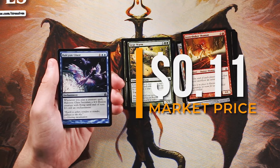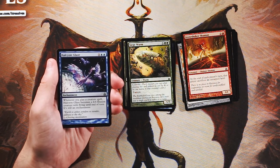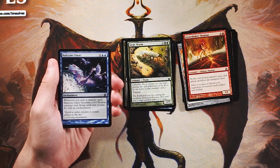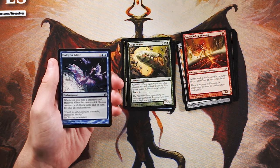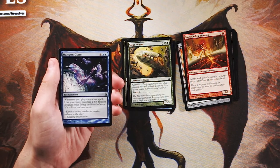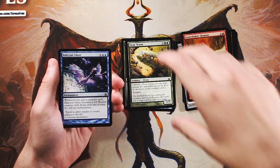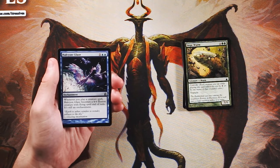Halcyon Glaze is an enchantment for one and two blue. Whenever you play a creature spell, it becomes a 4/4 illusion creature with flying until end of turn, and it's still an enchantment otherwise. I think this is a really interesting card — being an enchantment makes it harder for the opponent to deal with since enchantment hate isn't commonly main-decked. In limited you play a lot of creature spells, so you can reliably get a 4/4 flyer. Out of everything we have so far, I like this the most.